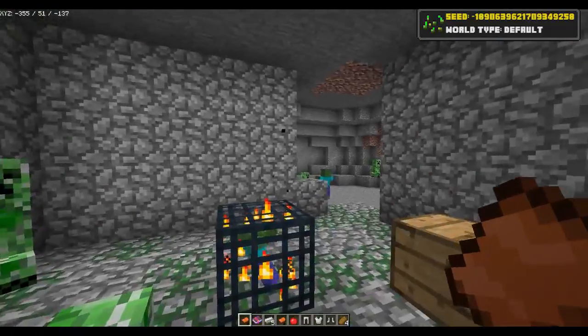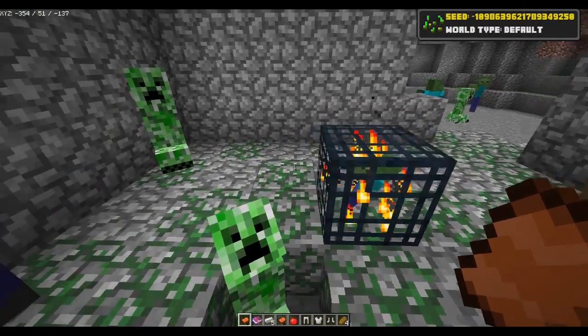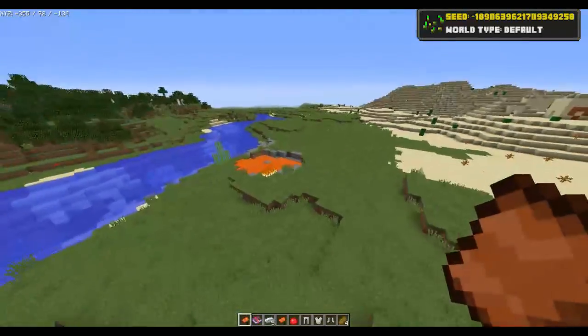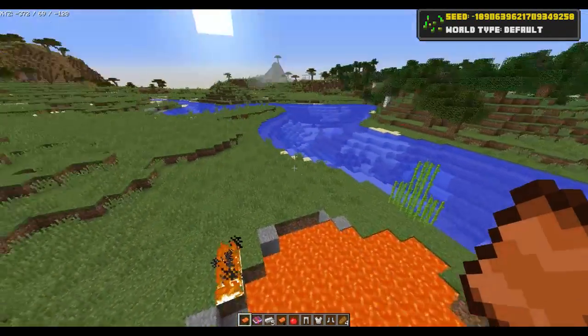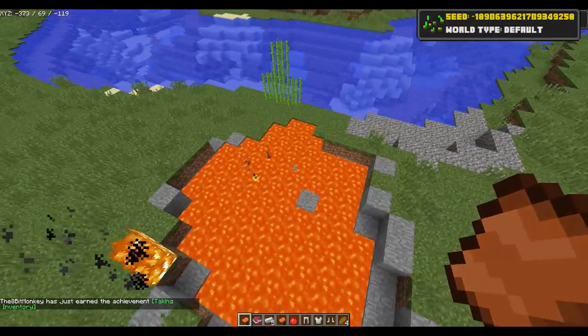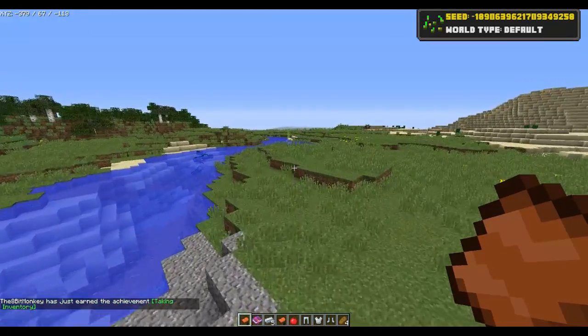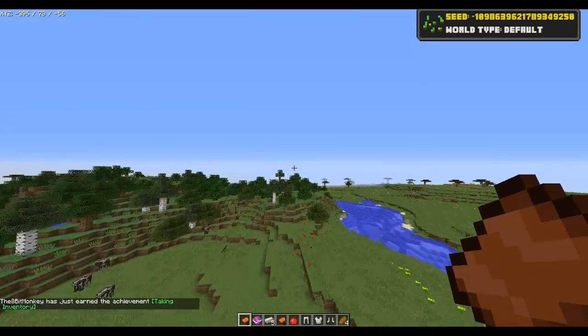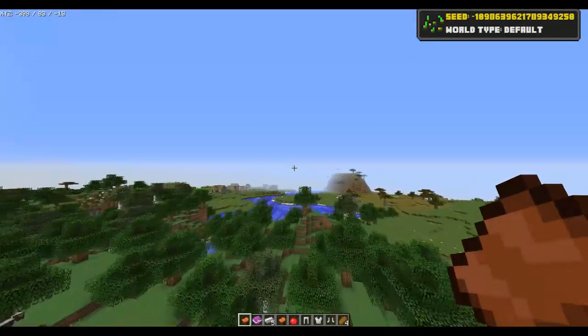There's a creeper in the hole - there are so many creepers! Well, you've got a zombie spawner, so that explains the zombies. There is also surface lava, so if you want to get obsidian: you've got your diamonds, you've got your diamond pickaxe now, get yourself some obsidian and go to the nether. You can go to the nether straight away - you've been in this world for maybe 10 minutes and you can already go to the nether.